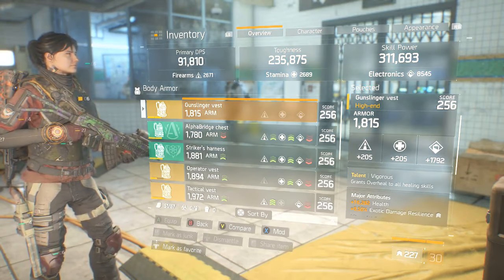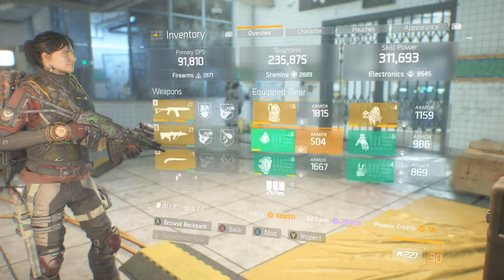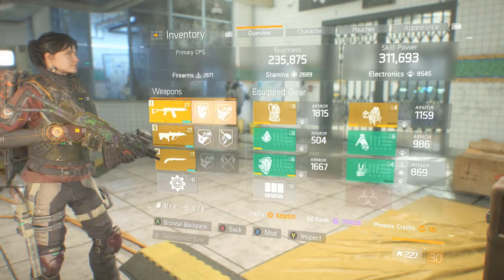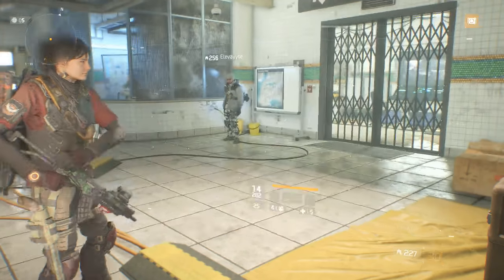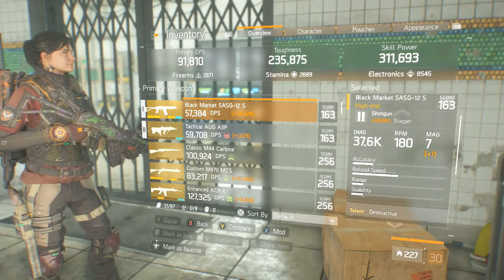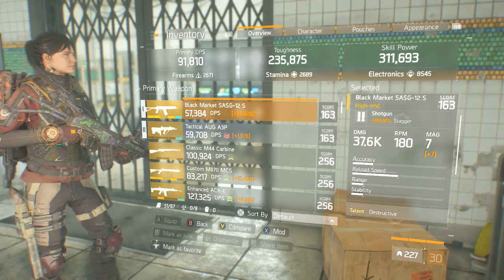Keep an eye on the damage — my SASG is at 37.6 with 193.5 stagger, my AUG is at 7.7 thousand, and 21% crit chance. Now watch when I go into Last Stand.